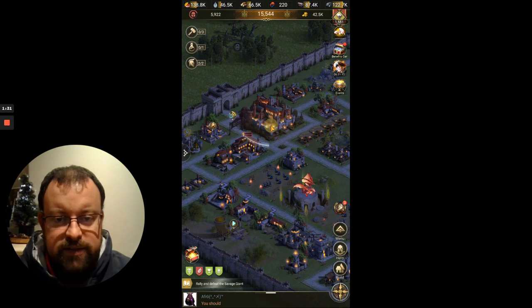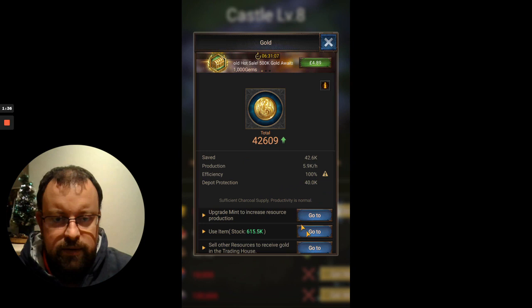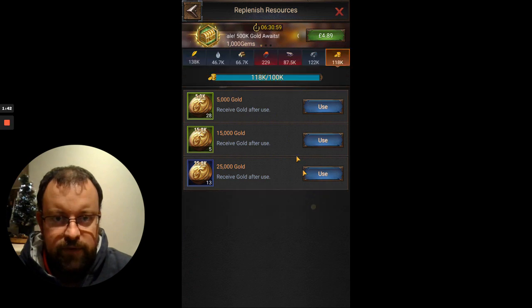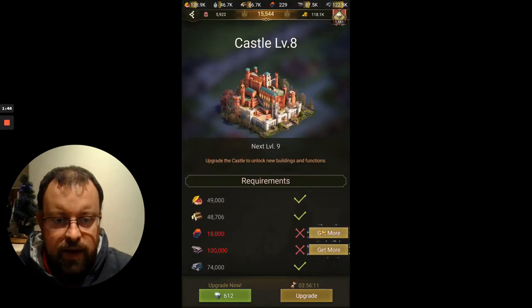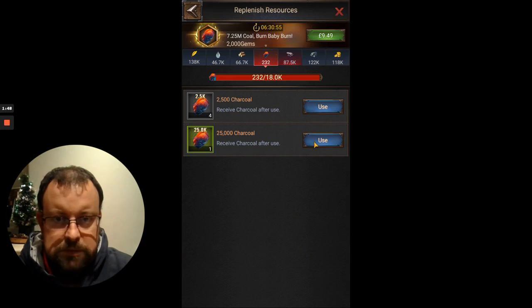So let's get our castle going. We need 100,000 coin. I've got 650,000 gold at the moment so that's all right. We used 75,000. We also need 18,000 charcoal.